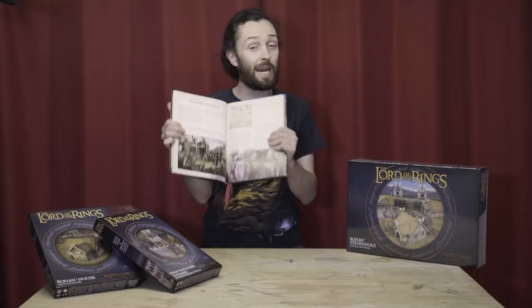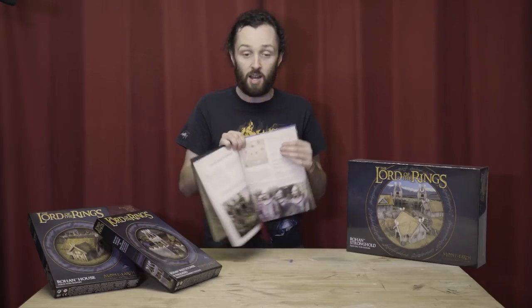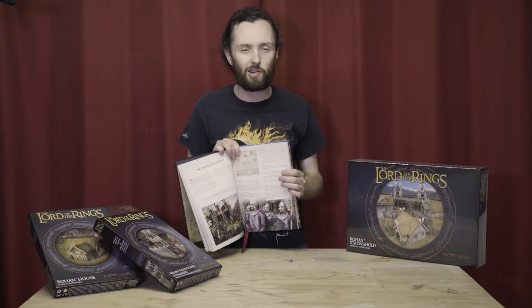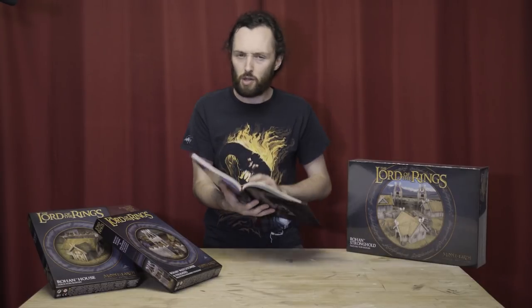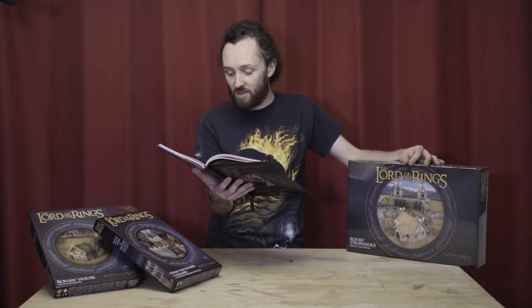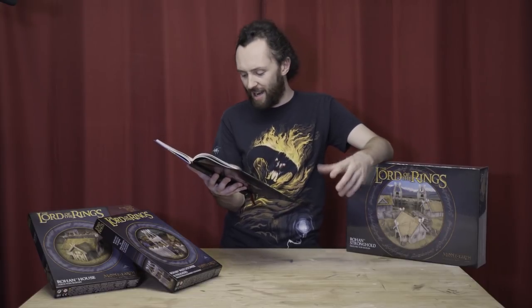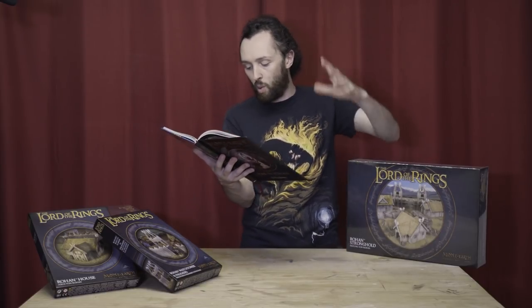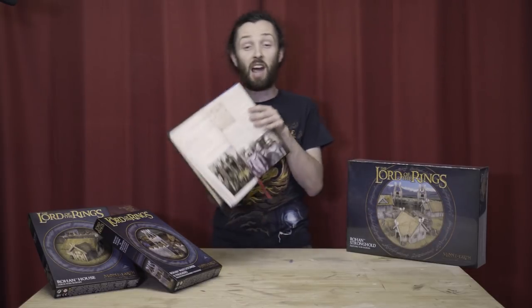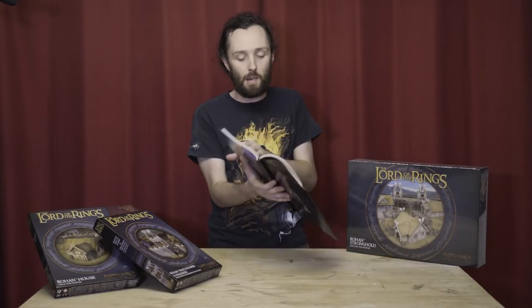We finally move out of Helm's Deep. The campaign is still going — we have the Defense of Edoras, and this might be one of my favorite scenarios in the whole book. While we were all kicking ass with Aragorn, Legolas, and Gimli in Helm's Deep, Elfhelm was sent to defend Edoras, where it was attacked by Dunlendings. We've got Elfhelm, two Captains of Rohan, 37 Rohan warriors, and then all the new Dunlending heroes with a big horde of 12 warriors, 12 wild men, and 12 warg riders. It kind of reminds me of the old Two Towers video game level where Edoras got assaulted.